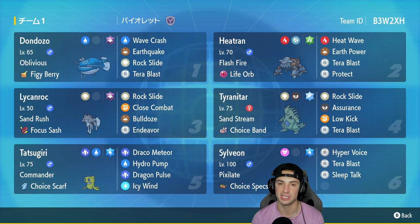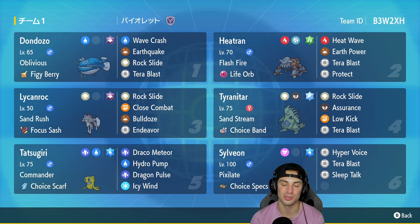We might not use the sleep gimmick in today's video, but Sylveon also has Choice Specs with Pixilate. The rental code is in the top right corner. Let's hop on that ranked double ladder and grab some wins with this sandstorm Lycanroc, Don Dozo, Tatsugiri team.